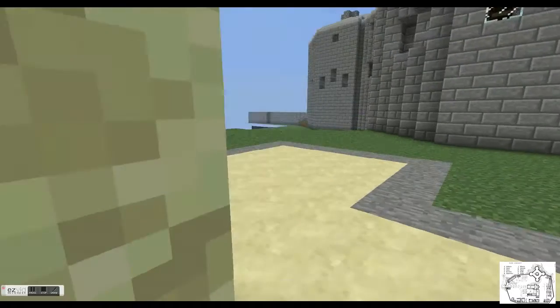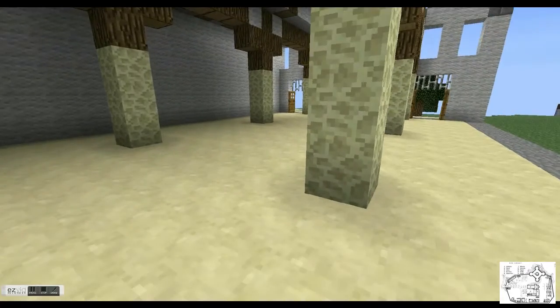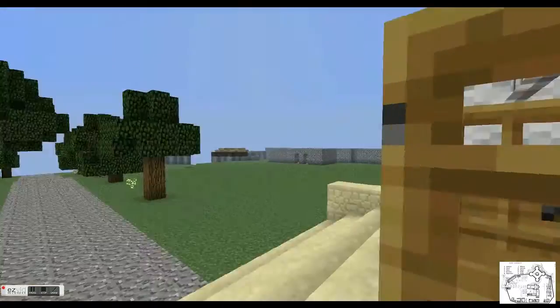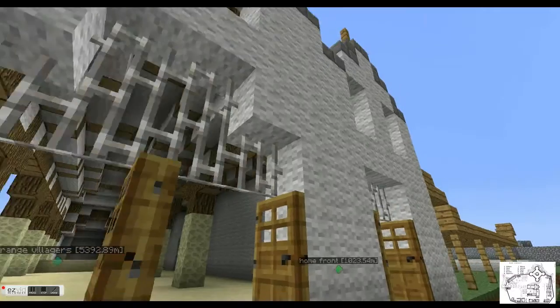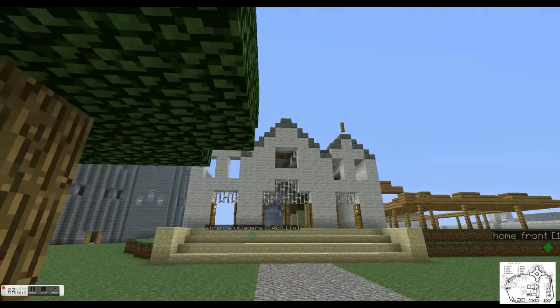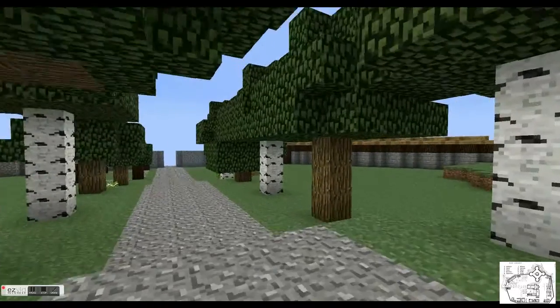I don't know the name of half of this stuff right now. I tried to go off a model of a church in Italy that was around the same time as this book. A little difficult at times in this game but everyone's used to that. The front — the whole walk is laid in with the trees, unless some don't seem to want to grow, to fix that.